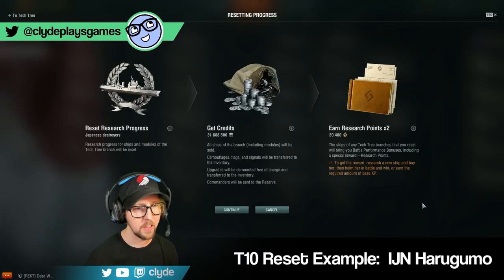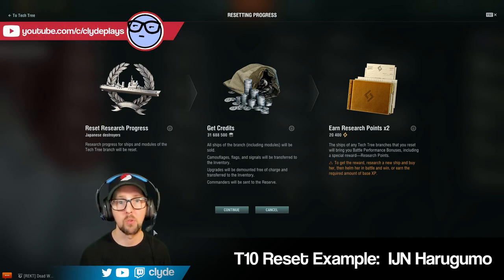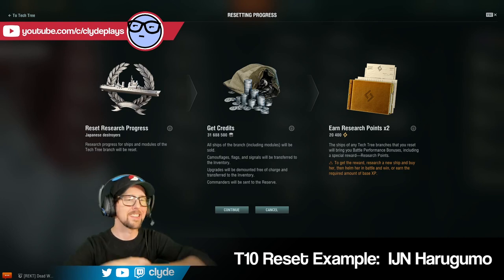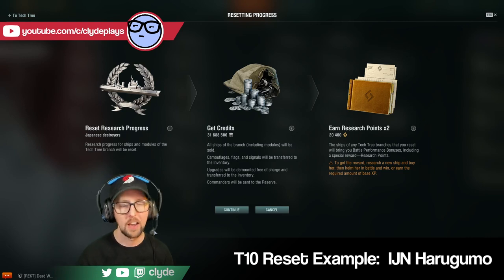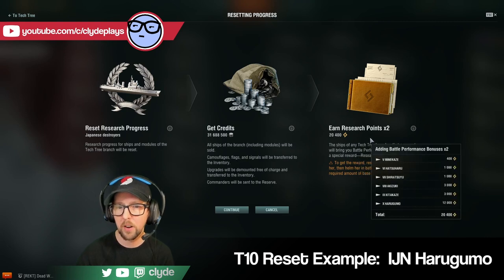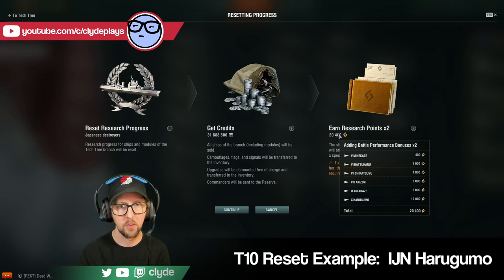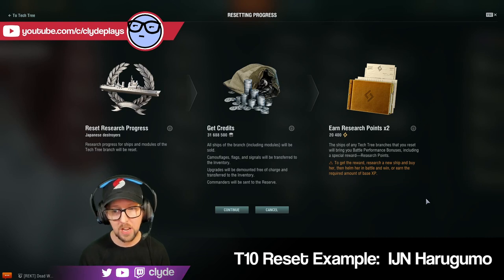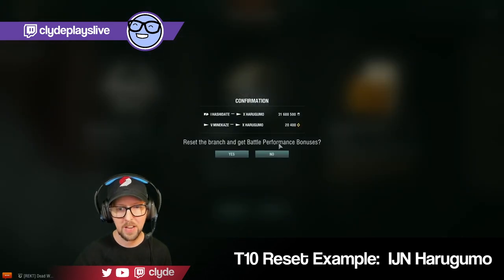The window pops up: 'Research progress for ships and modules of the tech tree branch will be reset.' I'm going to get 31,688,500 credits — it will sell all my ships and their modules, store all the upgrades, store all the camos and signals, and put all the captains in reserve. Over here it says I will earn research points times two, and it shows a table. To get the reward, research a new ship, buy her, then win a battle or earn the required base XP. I hit Continue and it says Reset the branch and get battle performance bonuses. I confirm — and it just sold all those boats.